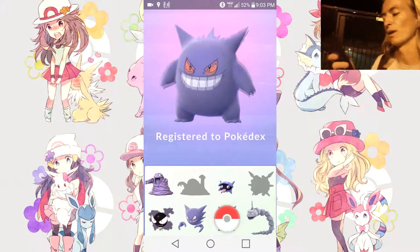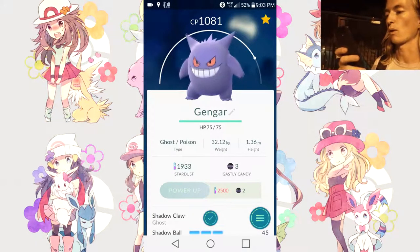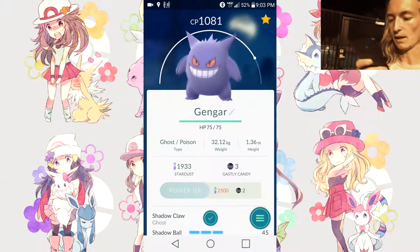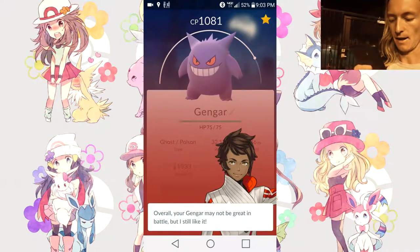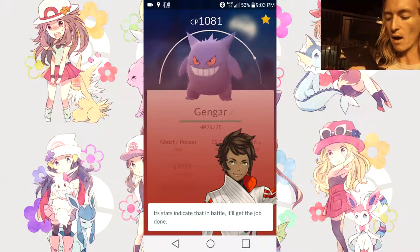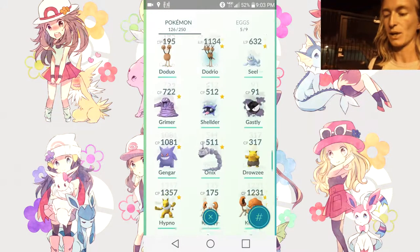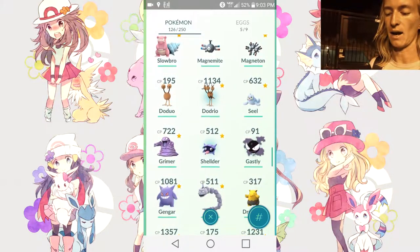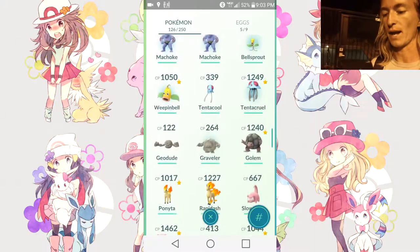Damn, look at that! Only 1081 — not the best, honestly pretty low. Appraising: may not be great in battle. God, why aren't my Pokémon good in battle? Well, at least I am collecting today. I need to go ahead and get a Haunter again. Let's go ahead and evolve our last one for the day, which is going to be our 1162 Machoke.